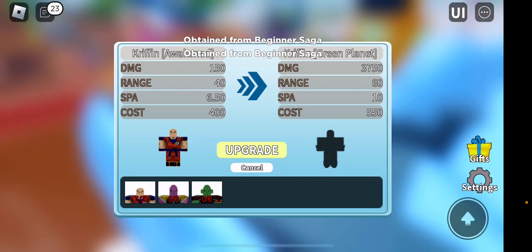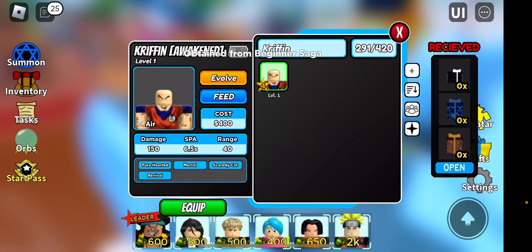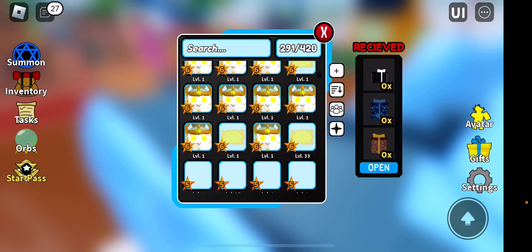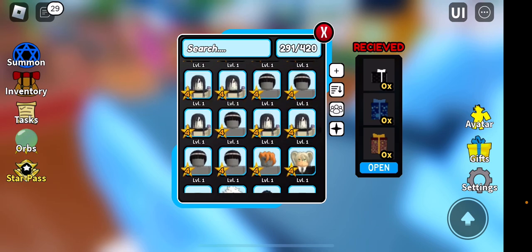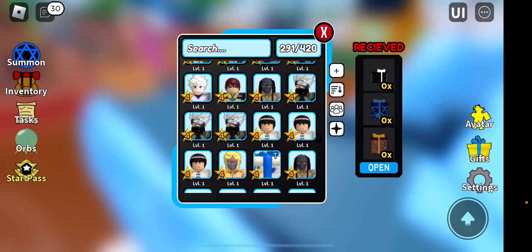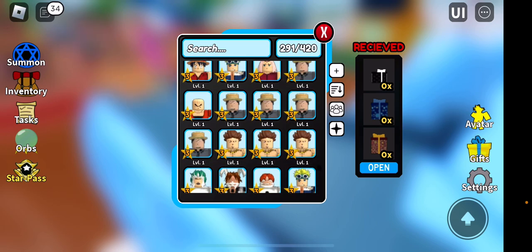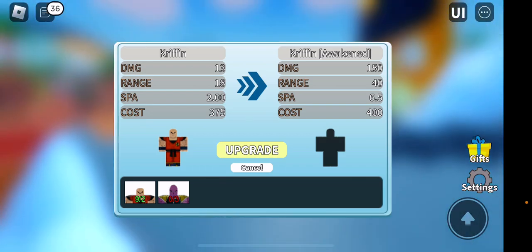It's kind of easy to get only six and six. That's kind of sick. So I think I could evolve regular Griffin. I don't know if it's always been like that or not, but I'm gonna see what I can evolve. That's all I need is Griffin Awakened.